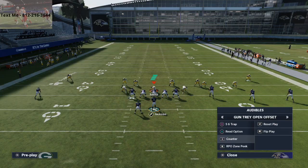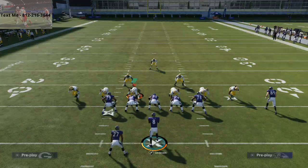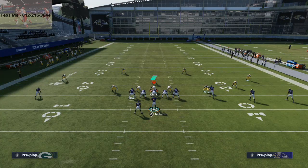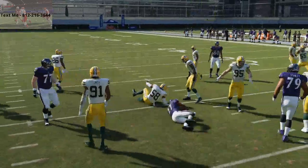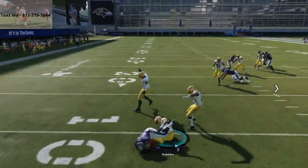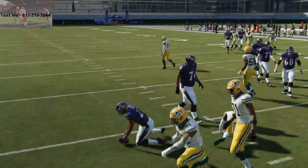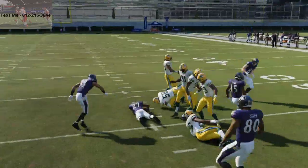The next play I like is the Counter run. Counter runs are really good this year. You want to run it against specific defenses — when they start over committing or shifting their line to stop the trap, that's where Counter can be really powerful. In my opinion, Counter is a two-window run: you can run it inside or outside left. One good double juke and it isolates the safety on the left side. It really does look like the 5-6 Trap, but you're running left now.